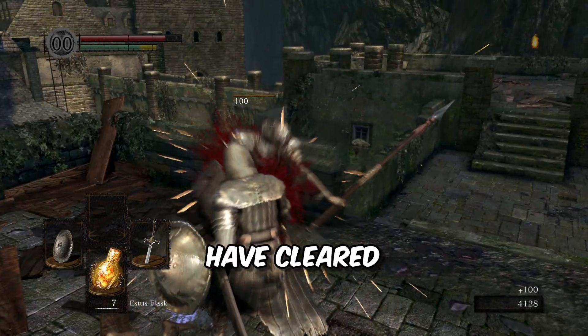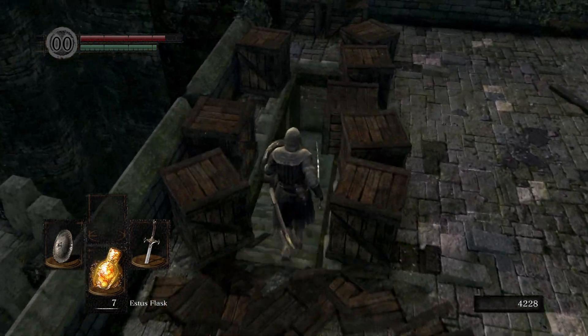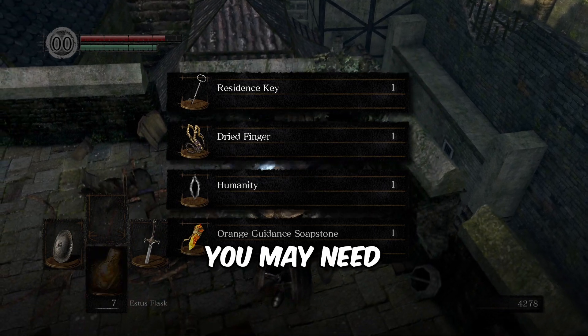Then once you have cleared the area of any enemies, head down these stairs to the local merchant. In order to obtain the katana, you will need to kill the merchant, so make sure you have stocked up on any items that you may need.